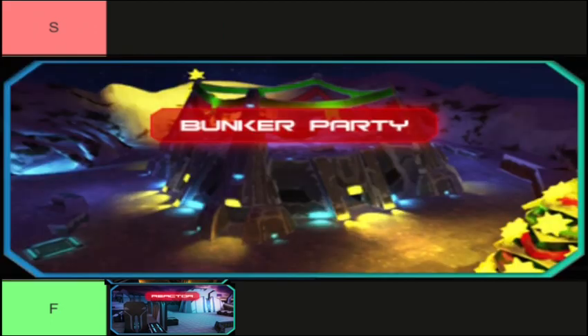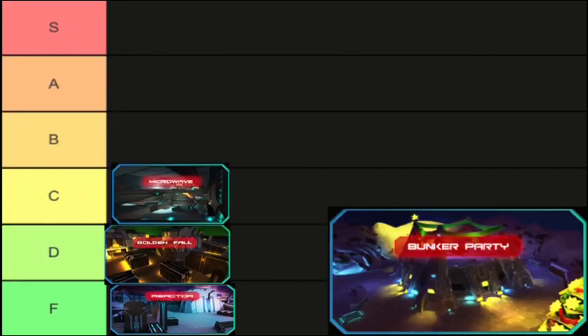Now the next map is Bunky Party. It's a large map with a Christmas tree, hiding spots, and underground areas. It has a glitch where you can go around the whole map without being spotted, though you can still get spotted by snipers and rifles. Some Christmas tree glitches have been patched by Freya. It's a good map, mainly used for catch-me games. For the tier list, Bunky Party is C.